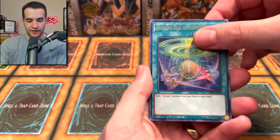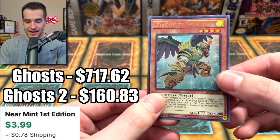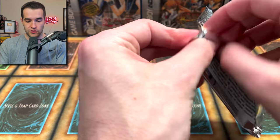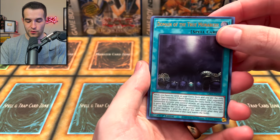Resonator Engine, Hieratic Seal — amazing. Petting Cesar and Legatus — that's the second one, also very good. Domain of the True Monarchs, Box of Friends, Ghost String Mary, Trackback, and Shadow of Vampire.